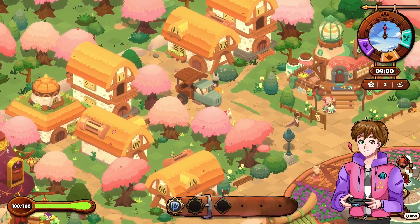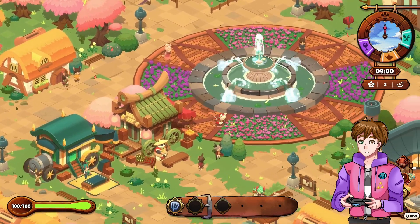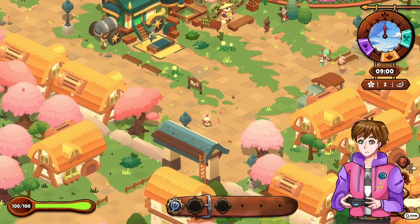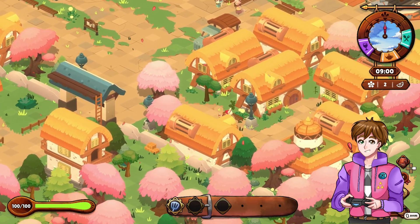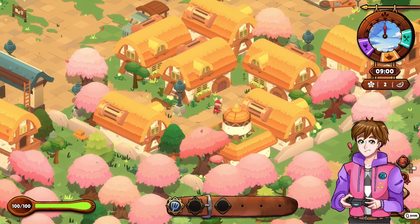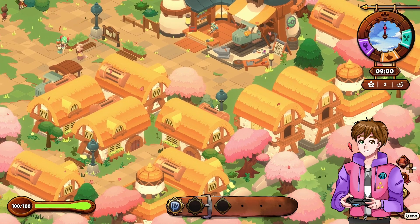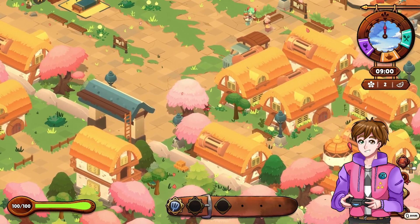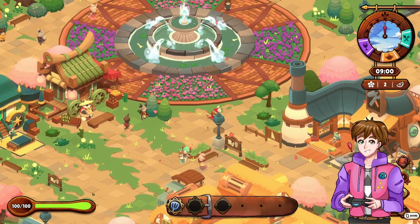With that callback out of the way, let's look at the three main places you'll spend your time while playing this game, as well as the gameplay elements around them. Cuisineer has three separate yet interconnected areas — locations, or whatever you want to call them — and each is unique with its own functions and things to do, yet they all affect each other in one way or another. These three areas are the dungeons, the restaurant, and the town.